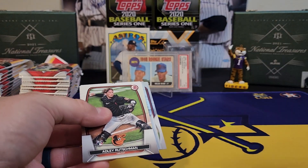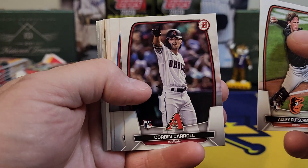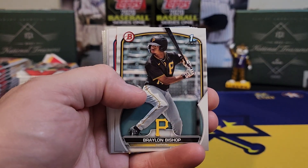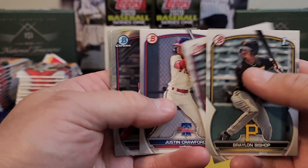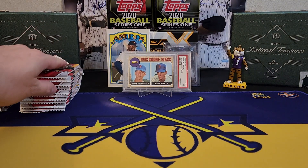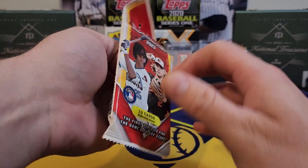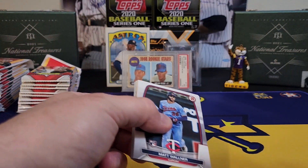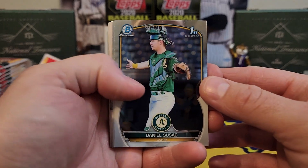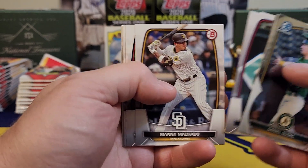We're going to go through this — got a little tag on the back. Let's see what we can find out of one retail box. Now in retail, the only autos you can get are the greens, which are a little tough to pull, the yellows out of 75, and then base autos — that's it. Those are the prospect chrome autographs. You cannot get the superfractor autos, reds, oranges, or golds out of retail.